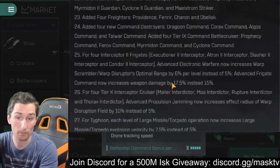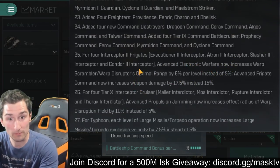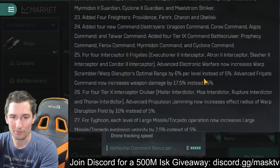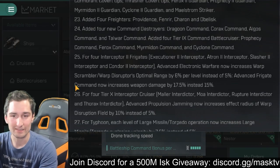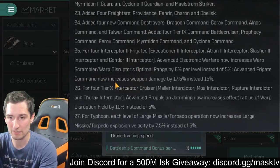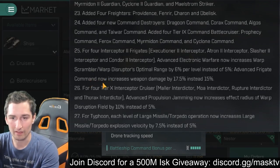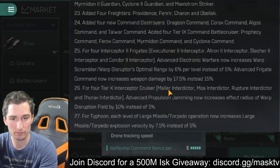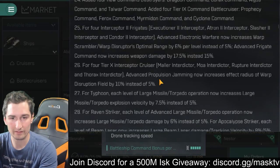Advanced Electronic Warfare now increases Warp Scrambler/Warp Disruptor optimal range by 6% per level instead of 5%. Anytime you increase scram/disrupt optimal range, you are really changing combat in this game. Command now increases weapon damage by 17.5% instead of 15%. Four tier 10 Interceptor Cruisers have been added: Mauler, MOA, Rupture, and Thorax.